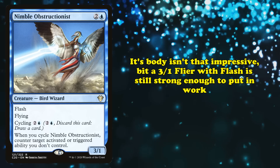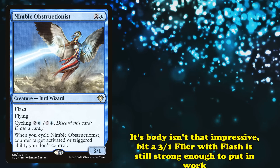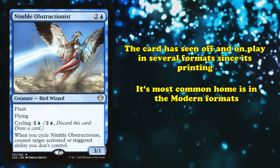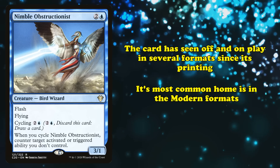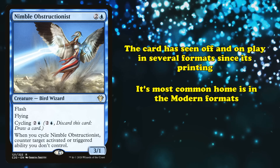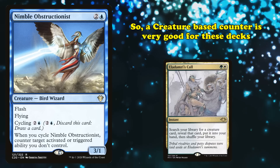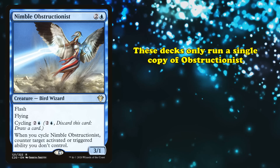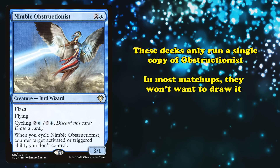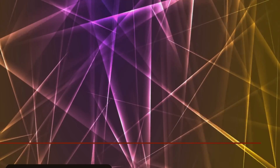While casting Nimble Obstructionist does not counter anything, it's still a 3-power creature with flying that can help push for damage. It has seen play in multiple formats since its initial printing, with its most consistent home in Modern, where various decks take limited use of it. Notably, 4-color control decks already run Eladamri's Call to search for creature spells at instant speed, so a creature-based counter like this has value. These decks tend to run a single copy, since they'll be likely to search for it when needed.